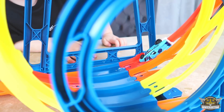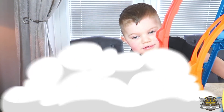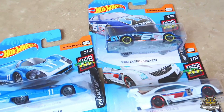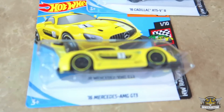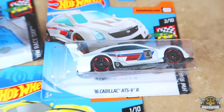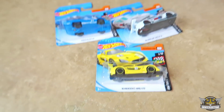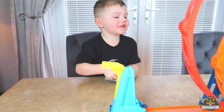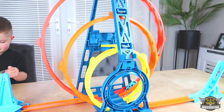Oh man, I got stuck. I need a little car to push them out. It's your lucky day — I have a surprise for you! So I have four new cars for you today, Odin. They're part of the Race Day series. We've got the Mercedes, the Cadillac, the Porsche, and the Dodge Charger stock car. So we're going to see which one of these cars can rescue the stuck car, and also which one performs the best on this loop kit.